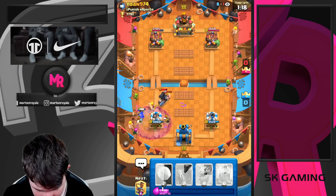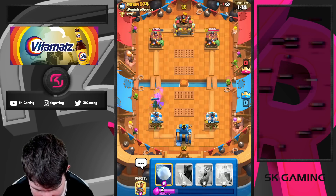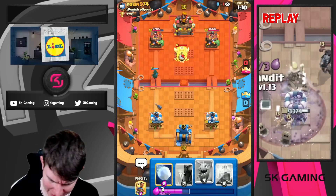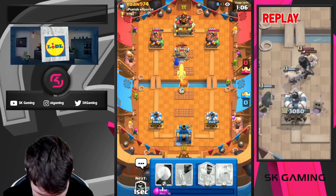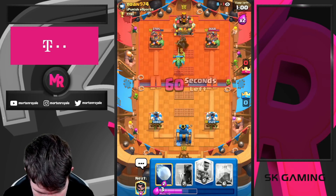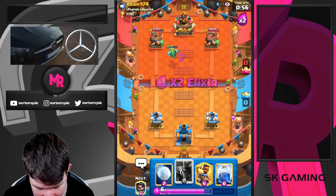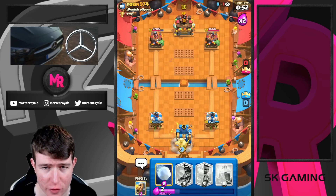Looks like the Graveyard was not that good — I think we defended that really well. So what is he gonna play now? What does he have in cycle — Goblin Hut? Okay, just gonna Baby Dragon on top of the Goblin Hut, the Baby Dragon will splash the Goblin plus the Goblin Hut. Now we can go in for something like a Ram Rider, but I can't really ram because he has Zappies and Zappies will just kill him. Just plus one elixir trade plus counter push.